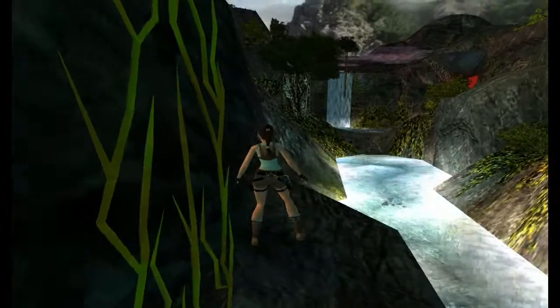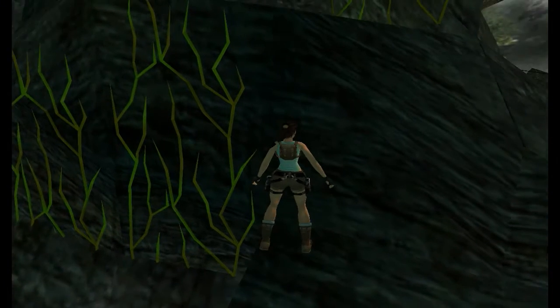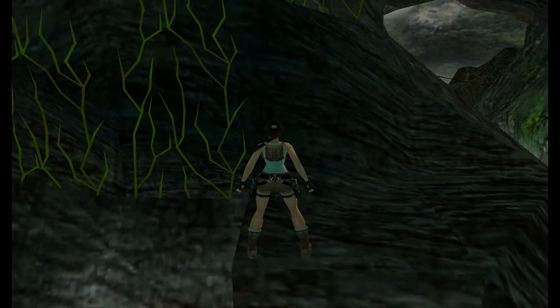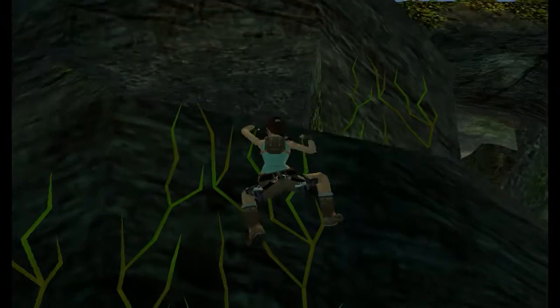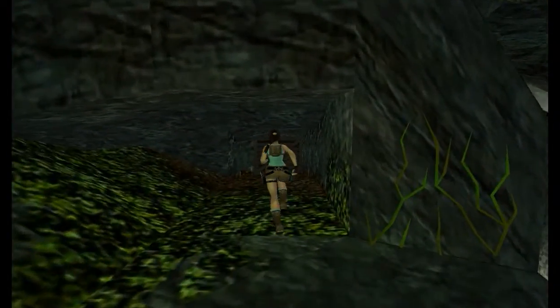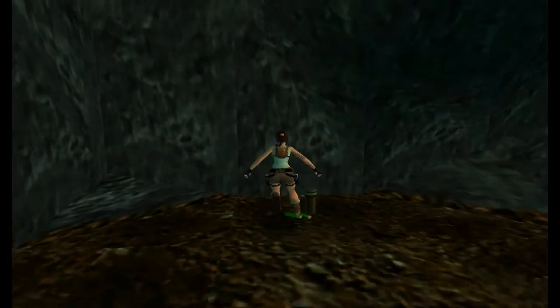There we go. I think this tile is completely standable — I don't think it's sloped. You want to now jump to the vine. Inside here there is a box with another item — got some more flares.